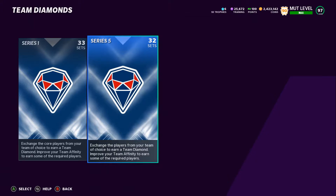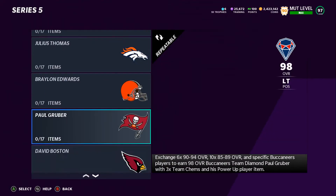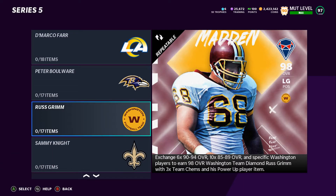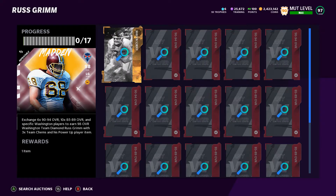I'm going to show you how to make coins out of these new team diamond sets. I'm going to show you one player — there are probably more players you can do it on, but I literally just did it so I could show you. Alright, so Russ Grimm. He's a left guard, the best left guard in the game, and he gets three times chemistry on Washington, which is a very popular theme team.